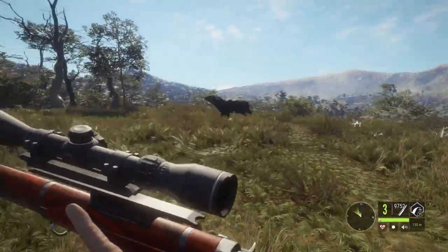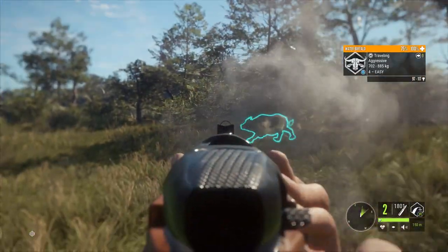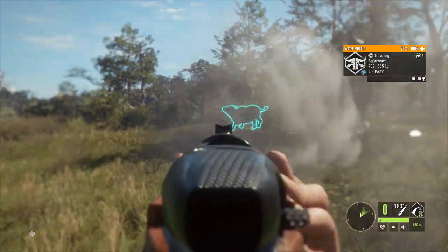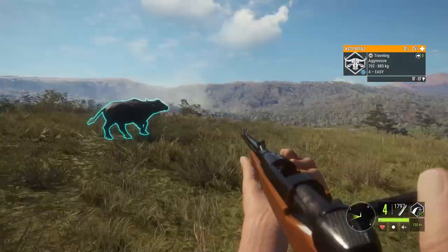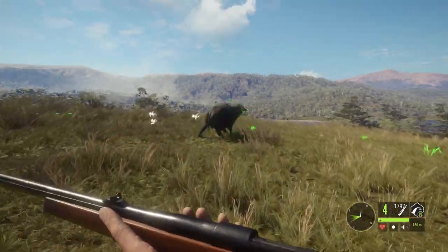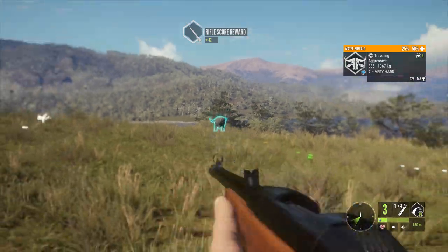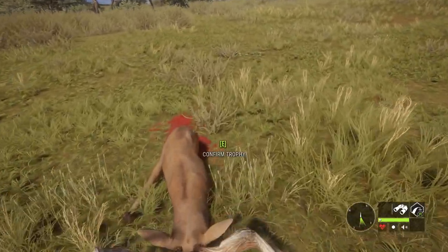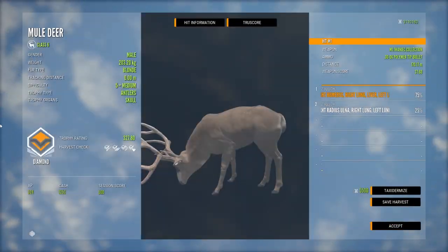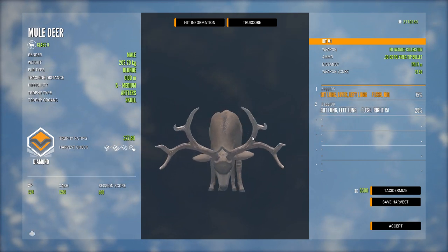He went down, and now it's time for me to deal with this buffalo. The 300 goes — he's going down. Small level four, but we got a level five mule deer — first level five we've seen so far. He's dying. Let's check him out. It's a diamond! It's a blonde! 327.80 — that's a pretty big boy.